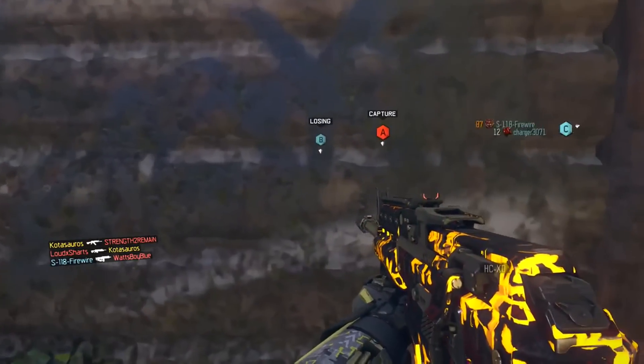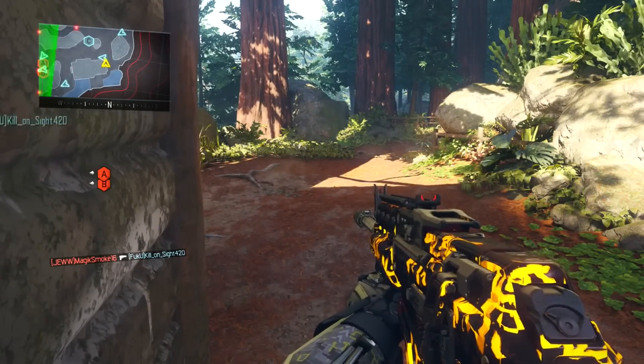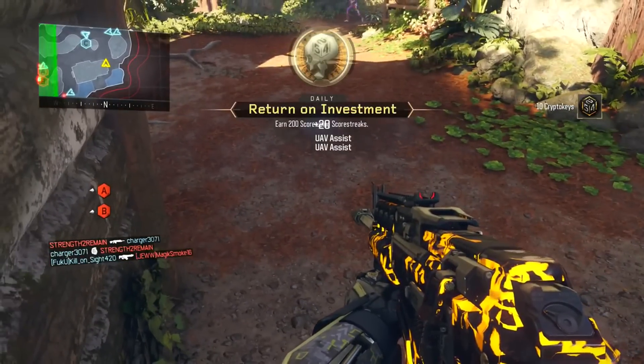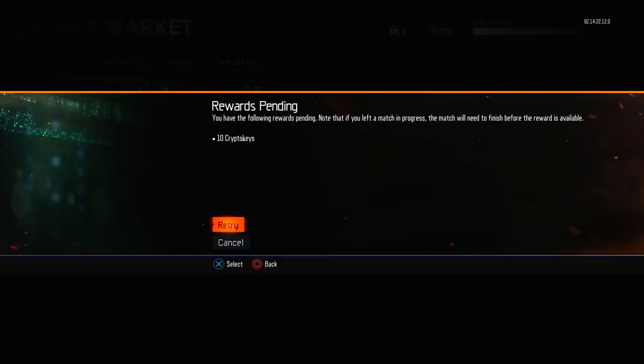So what you guys are going to do is you're going to do the daily mission for today. Once you see that daily mission pop out on screen, then you're simply just going to back out. And if done correctly, then you should get the retry screen. Now what you're going to do, guys, is follow my exact steps.